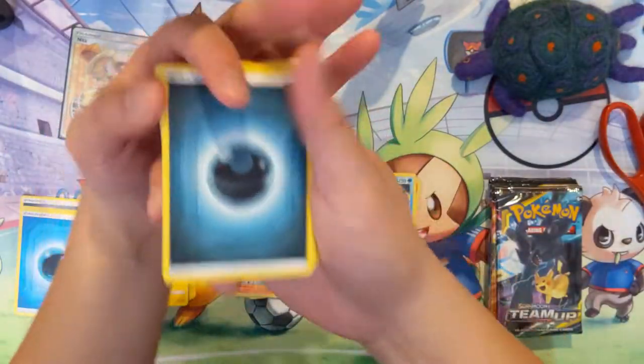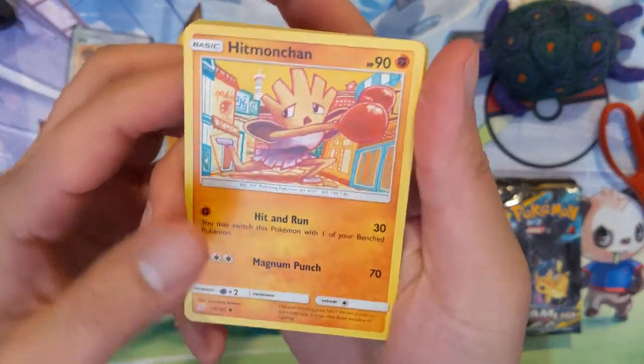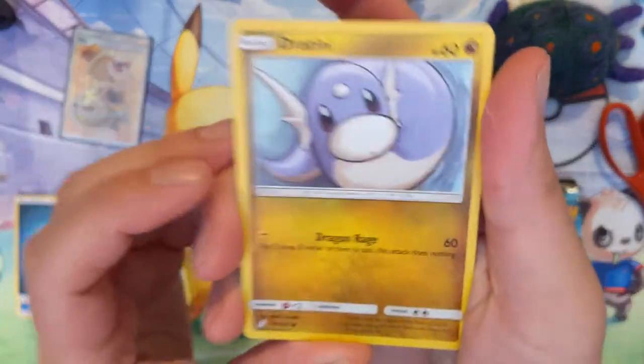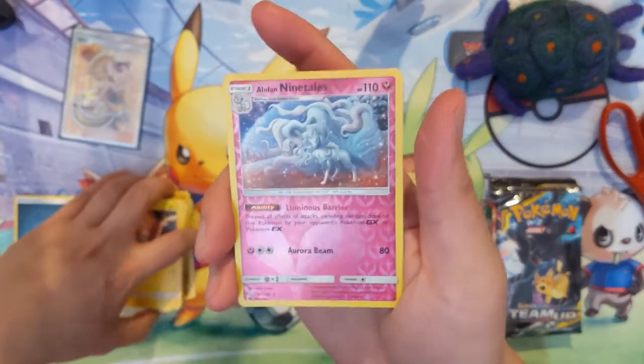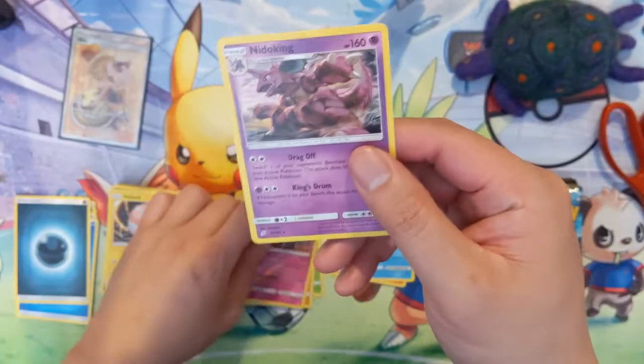We got a darkness energy, Electro Charger, Hitmonchan, a kind of chubby Dratini, fire-breathing Grimer, some Smog, an angry ball Alolan Ninetales reverse — that's kind of nice — and then a Nidoking.